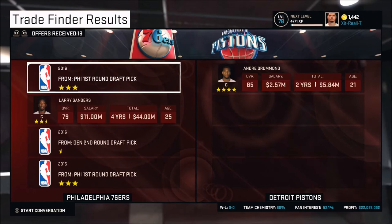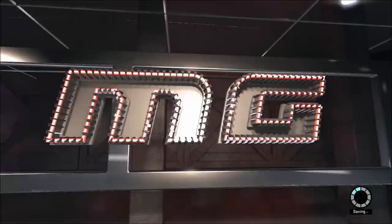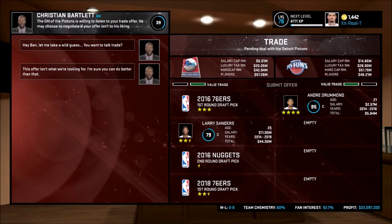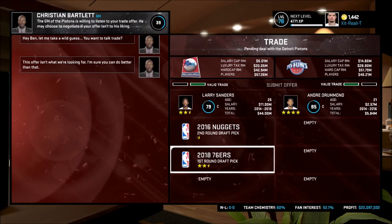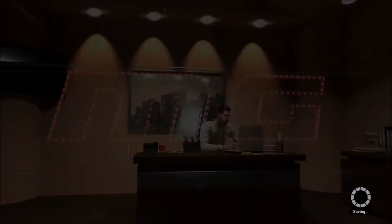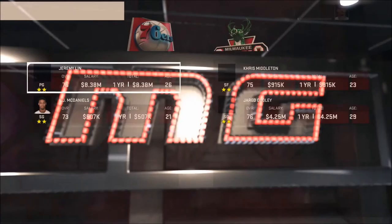Every time I come across Andre Drummond, I really want him. I can see him being a 76er, but those two picks I just can't part with. We actually got a pretty good deal here — the 2018 pick, which will decline in value over time, two second-rounders, and Larry Sanders, and then we land Andre Drummond in Philadelphia. They wanted two really good first-round picks and instead we give them a 2018, which is two to three years in the future, plus two second-round picks, with a little help from VC. If you have $3,000 to $4,000 in VC, you're going to be able to make a lot of these deals happen.